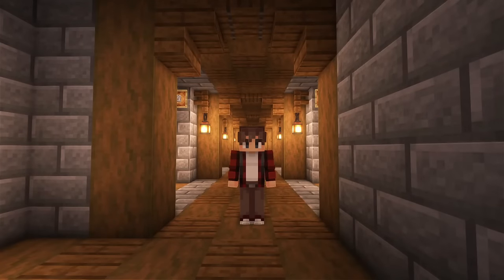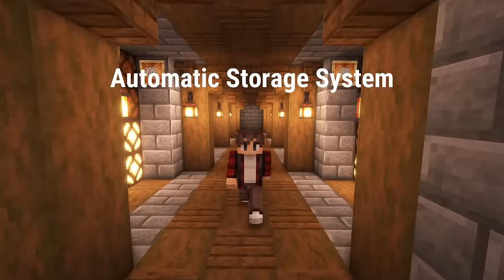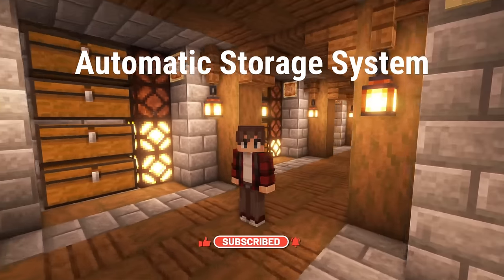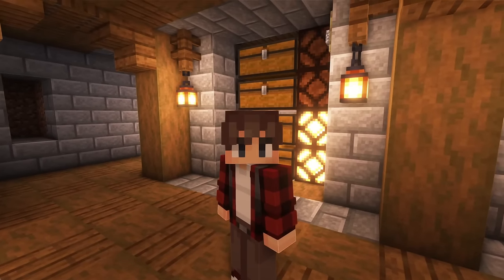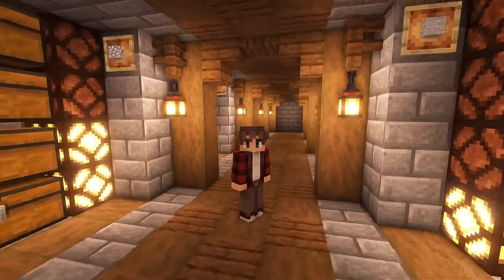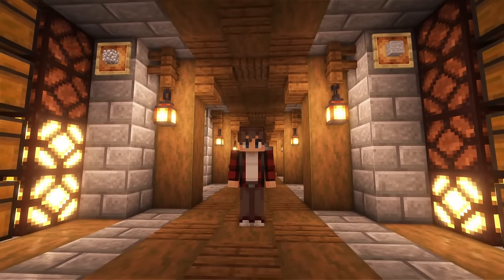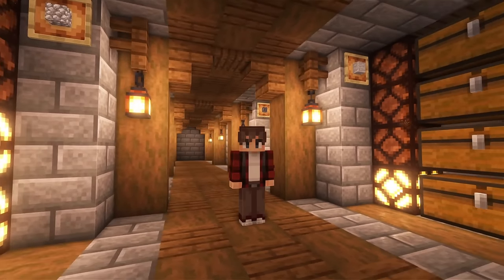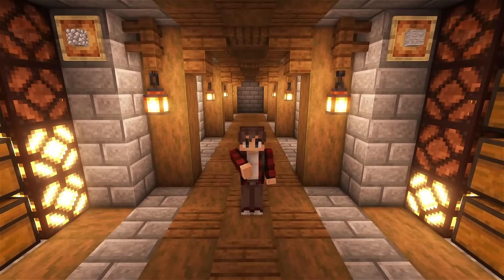Hello everyone, my name is Nuvola and welcome to another video. Today's video is an automatic storage system which stores up to 32 different items, all automatically sorted, of which 8 are in bulk storage using a light indicator to show you how much you've got left. There's also a lot of space for manual storage upstairs. Without further ado, let's get into the build.